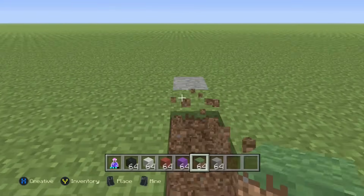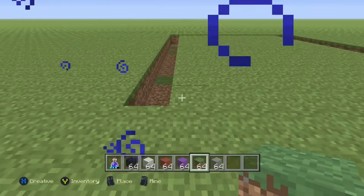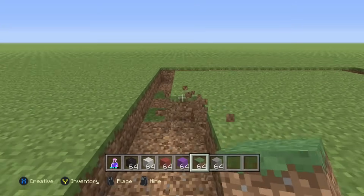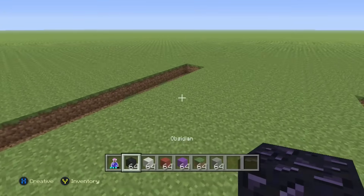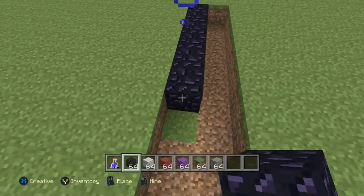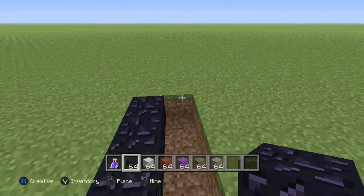Just make sure when you get over here it's going to be the same length. And then we're going to do the same thing we did on that side and just go in one and clear it out like that. Now what we're going to do is just fill all of that with obsidian — just go ahead and fill it all in. This is basically going to be like his bottom jaw, like the bottom of his mouth.